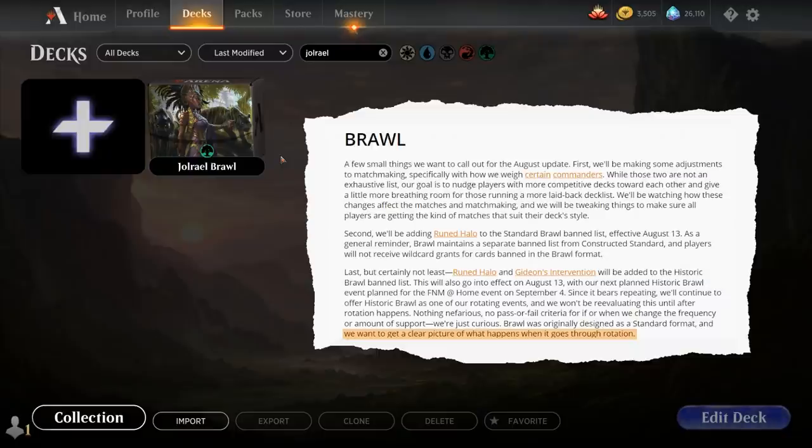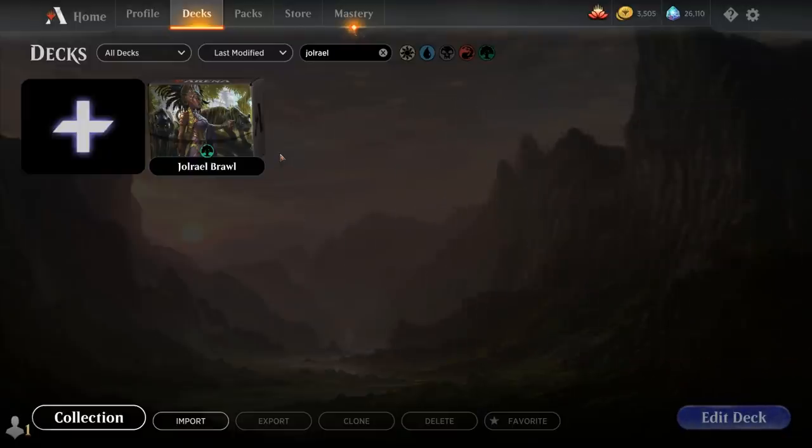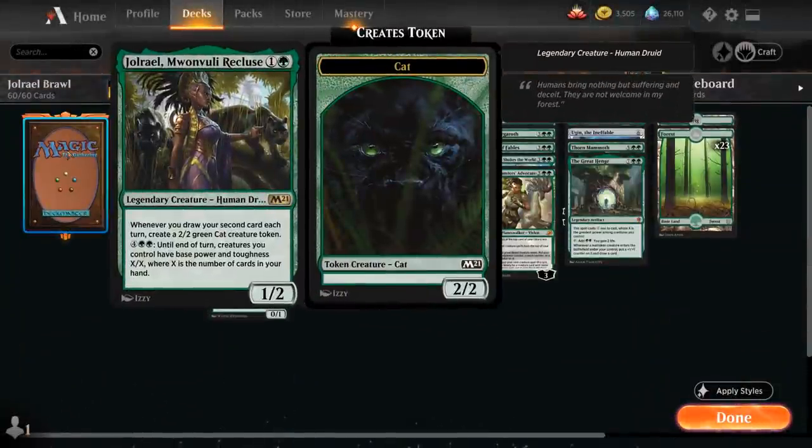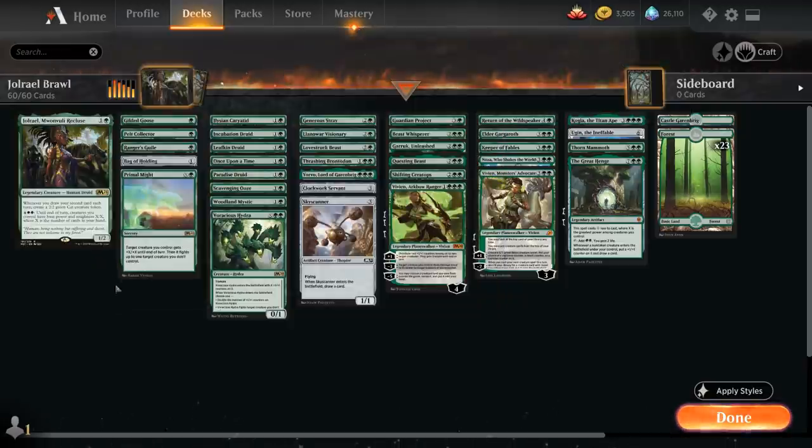So of course that's what I'm hoping for, but for now it's going to be Jorail Brawl in standard. Our commander, Jorail Monvuli Recluse, a 2-mana 1/2 legendary human druid. Whenever we draw our second card each turn we get to make a 2/2 green cat creature token, and for 6 mana, until end of turn, creatures we control have base power and toughness X/X where X is the number of cards in our hand. So Jorail rewards us for drawing cards, and what separates this deck from most other green Brawl decks is that we'll have a few additional card draw effects sprinkled in.